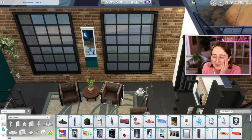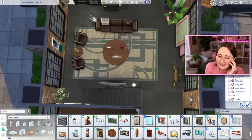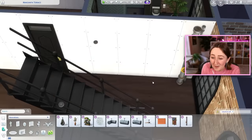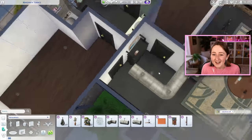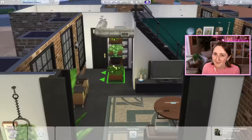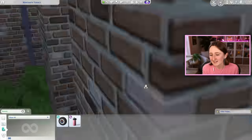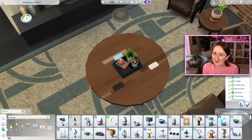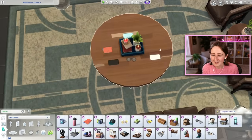Nothing game-breaking, it just looks kind of annoying. Realistically it's not a huge deal that you can't see the first floor from the second floor, but it looks so cool when you can and you just can't. I did add some exciting details though — I used a lot of the industrial loft kit for pipes and ductwork to add in and try to fit that factory vibe. Those ducts from the industrial loft kit are really cool, though they do cause some problems at times.